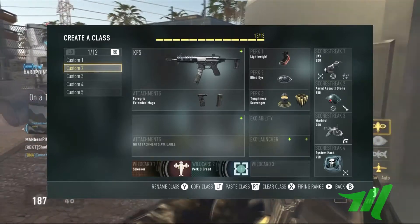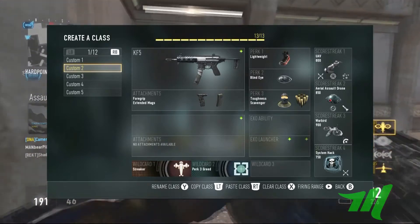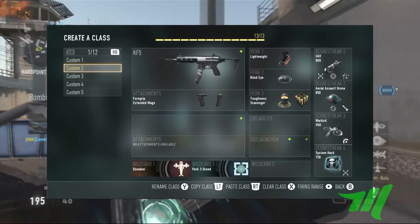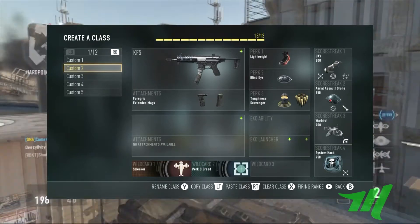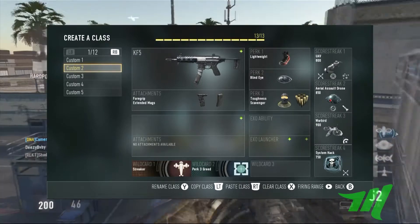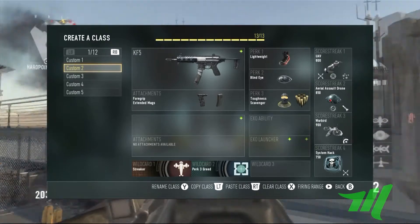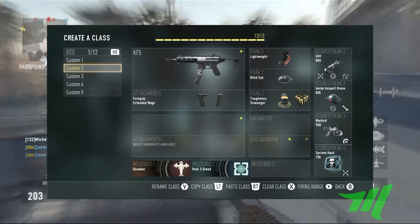I throw on Toughness and Scavenger, and I throw on Blind Eye and Lightweight. Remember to put on the extra assist points, Speed, and Threat Detection on the scorestreak so you can see enemies coming at you, and you get the extra assist points for every time your teammate takes one of your kills — because I find teammates take a lot of your kills all the time when you're running Threat Detection, since they can see enemies through walls.